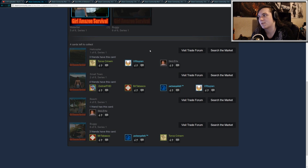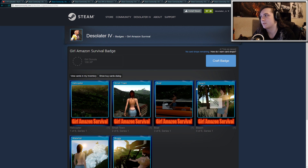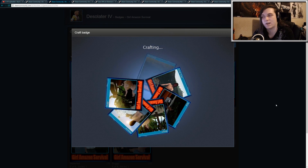You just purchase all the cards in the set, and once you have a full set you're eligible to make a badge. Now that I have all the cards for Girl Amazon Survival, I'm going to go ahead and create a badge. All you have to do is click this button here and it'll send you to this page. As you can see, I have one card of each in the set — I'm going to go ahead and craft the badge. And the badge has been crafted.